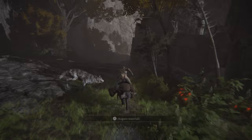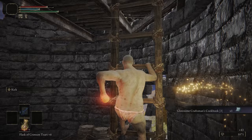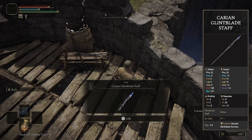There are a lot of Smithing Stones 2s and some 3s scattered all throughout Liurnia, so I collected those first. More importantly, I can also get my staff here. I kicked the guard off the roof and then looted the corpse containing the Carrion Glintblade Staff.